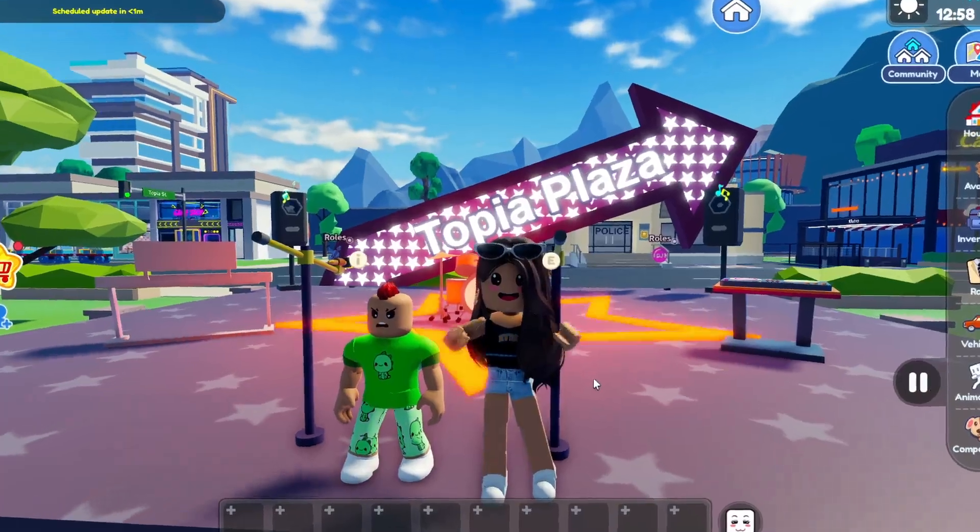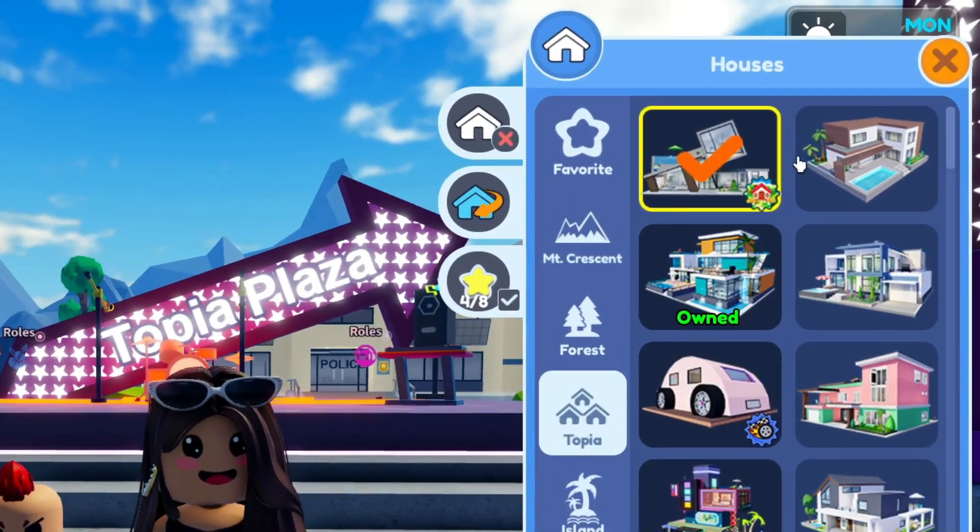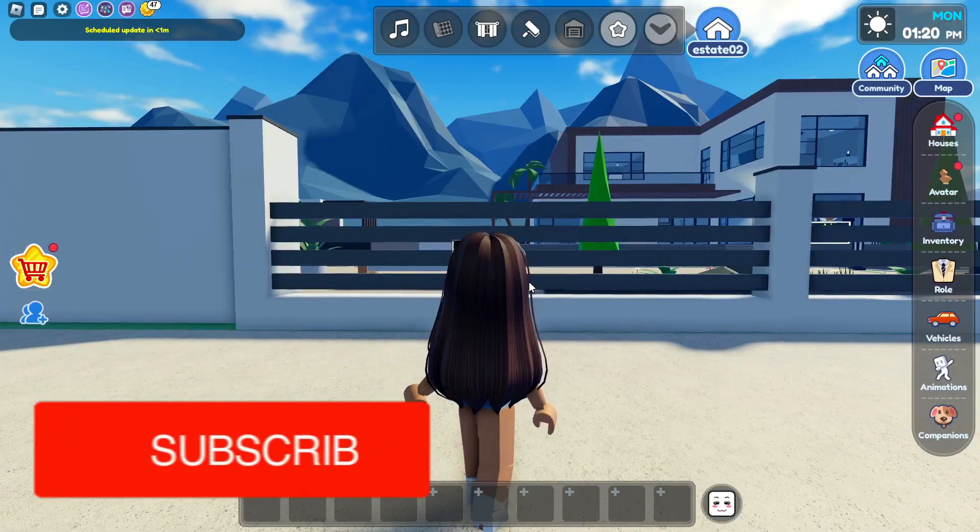To the left, we just added two new houses, and today I'm going to show you guys the free one. So we're in the Topia Plaza, and right over here we have the free house. So let's go over here.